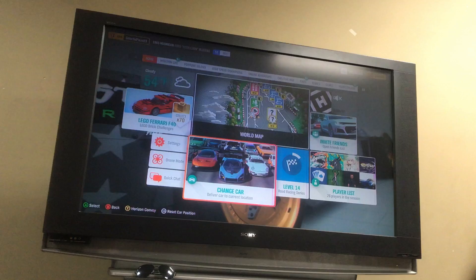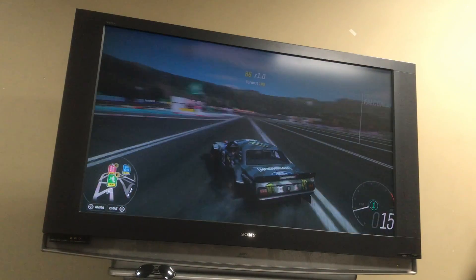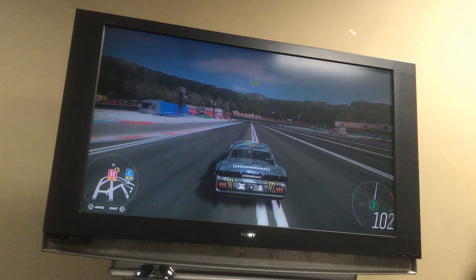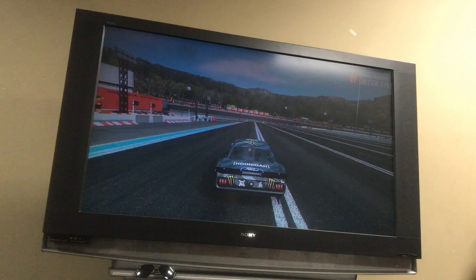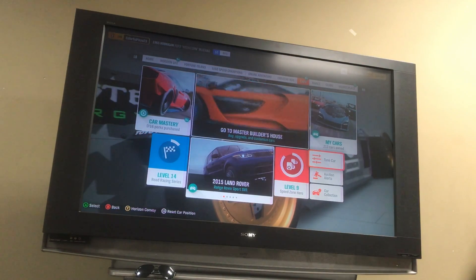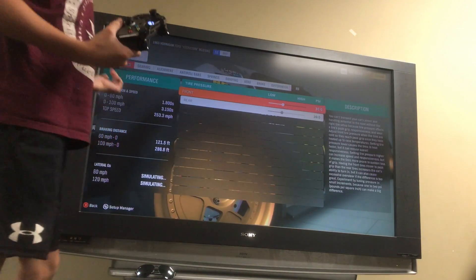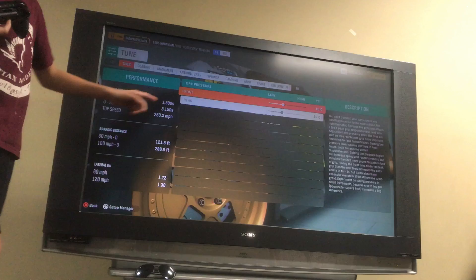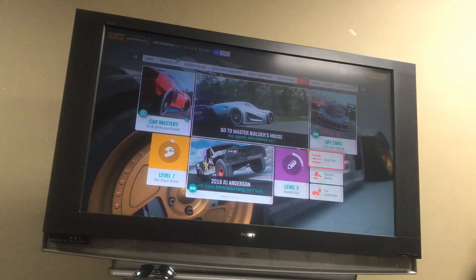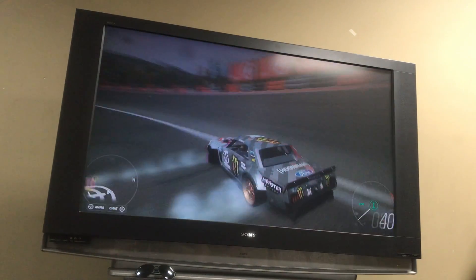Let me show you where I'm at — the drag strip in the Lego plan. So if I go over the tune stats: 0 to 60 is 1 second, 0 to 100 is 3 seconds, and the top speed is 253. It's a good drift car — actually probably the best drift car with the tune. Without the tune, there are some better ones.